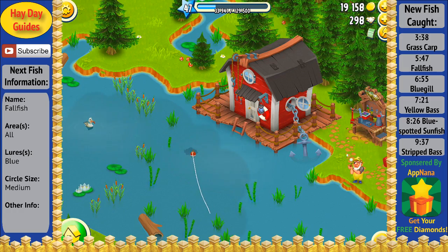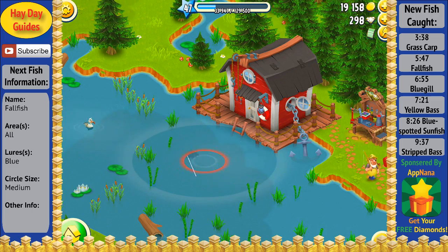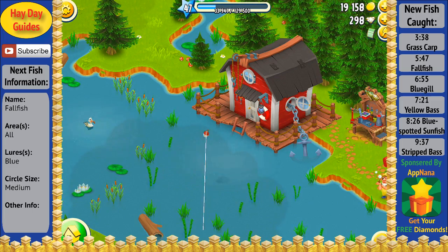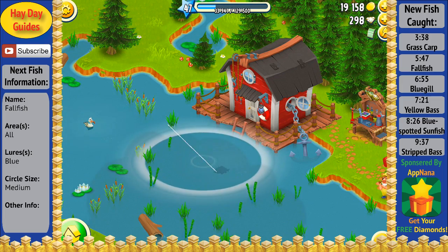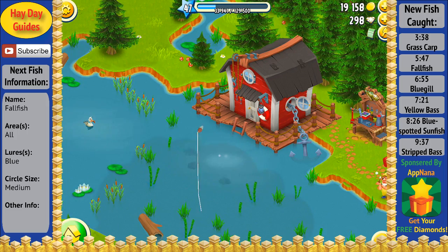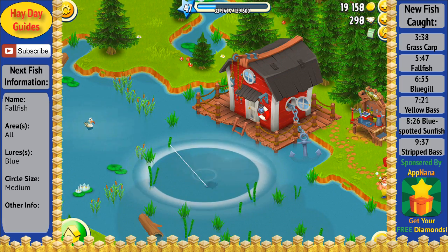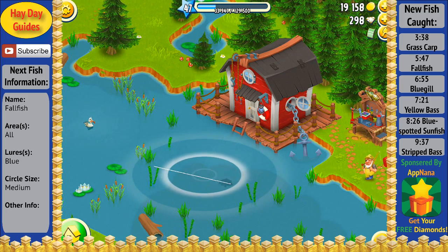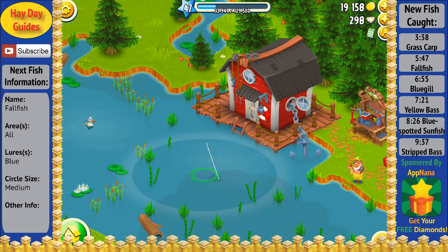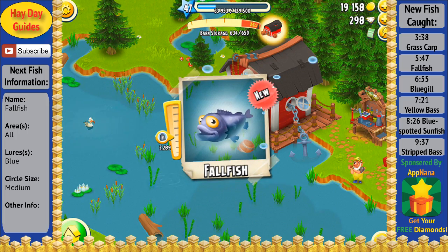Here's where I actually gave up going after the Brook Trout and decided to move on to catching some of the fish that require the blue lure. Since there's eight fish that require a blue lure or greater, like the purple or gold lure, to be caught, I'm not really going after any specific fish here. After a few failed attempts casting out a blue lure, I finally got this fish on the line, and as I fight to reel it in, we've got another new fish, which is the Fall Fish.